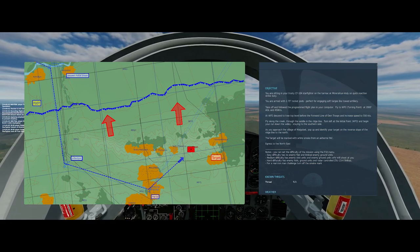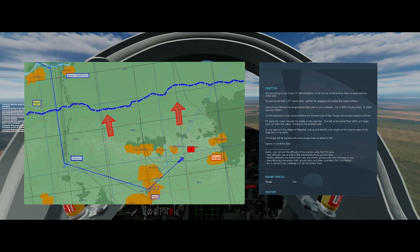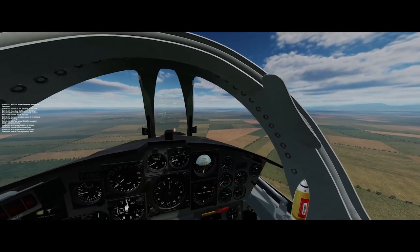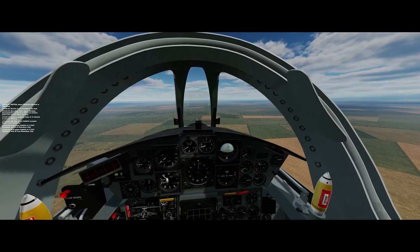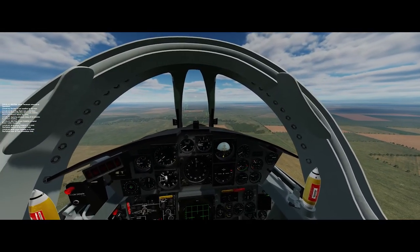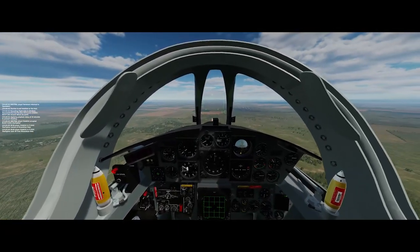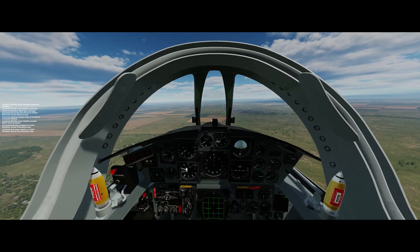In medium difficulty, the AAA is mainly unguided 23mm. If you select hard difficulty, you'll end up with some Shilkas — radar-guided 23 millimeters — around the target area and scattered throughout the zone behind the FLOT, so you'll need to be careful throughout the entire mission. In easy difficulty, there isn't any AAA at all, so you can try it unmolested. If you really want the Iron Man version, you can try it without the smoke mark, which is more realistic — but pretty tough to pick up a towed artillery position without it, so I left it in even on hard difficulty.